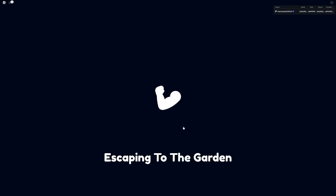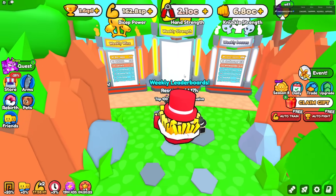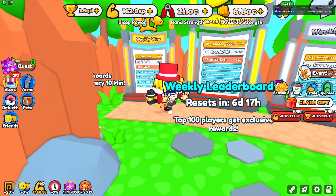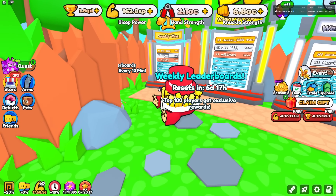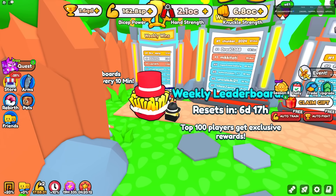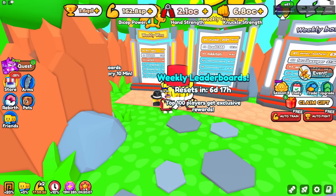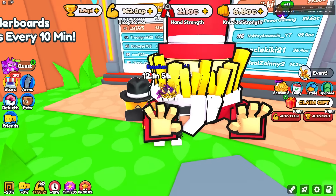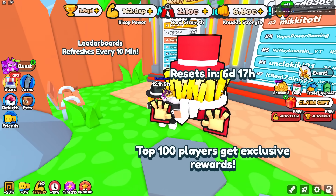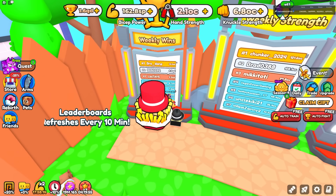In the garden area there are three different types of leaderboards. Right by the leaderboards there's a weekly wins leaderboard, which resets every single week — everyone has to compete to be the best. One of the weekly leaderboards just paid out, because if you're number one, two, or three, you get paid out with really rare pets like this one. The weekly wins winner was Bro D.